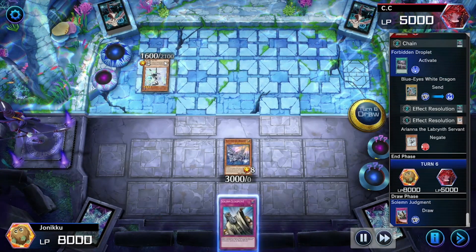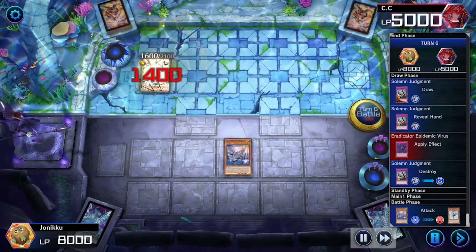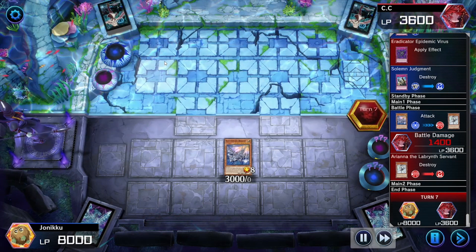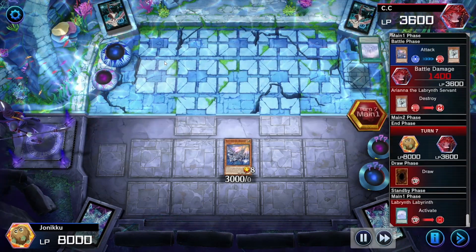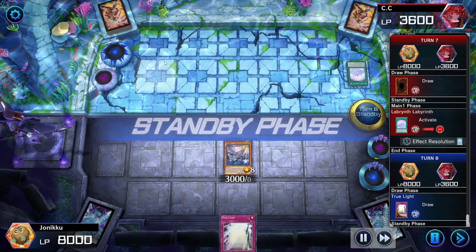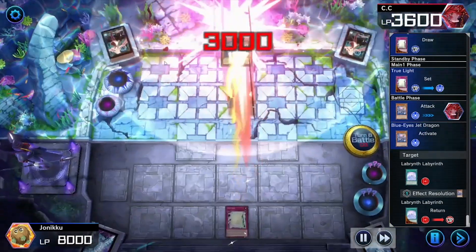I used Solemn Judgment, but it got destroyed because of that Trap Card. I attacked that monster with Blue-Eyes Jet Dragon. I think my Trap Cards can't be destroyed anymore — three turns, that's fine. Solemn Judgment would have been nice there, but my opponent didn't get what they wanted. They got that Labyrinth Field spell. I activated True Light, attacked, and then I bounced that away just for fun.